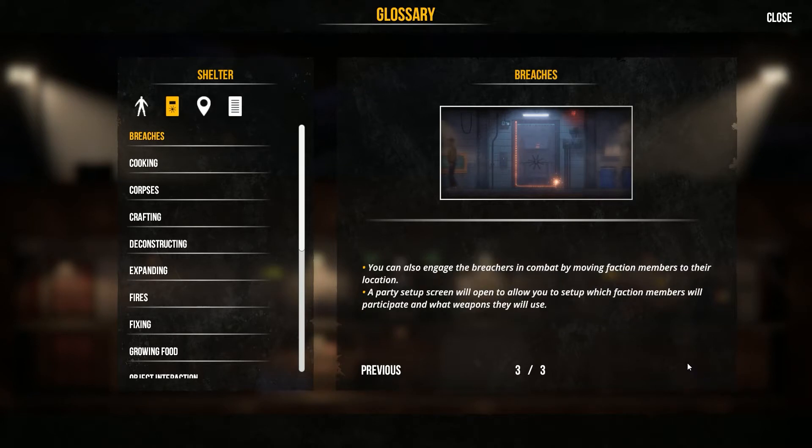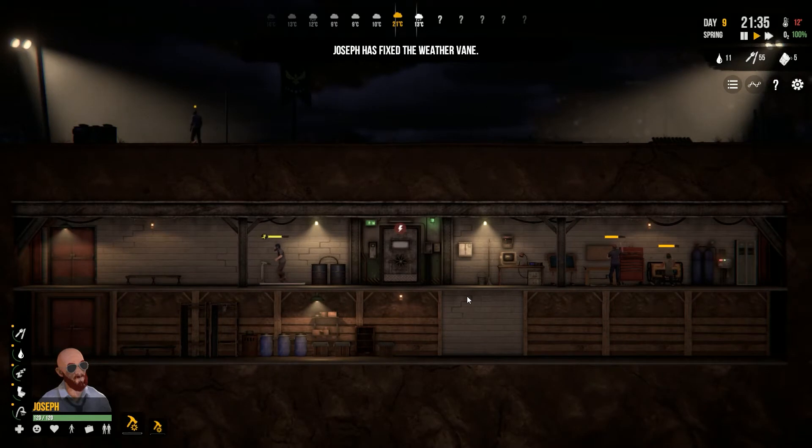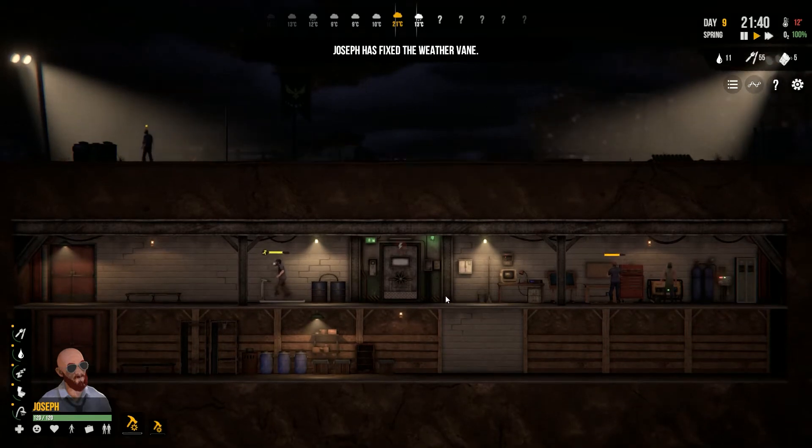You can also engage the breachers in combat by moving faction members to their location. A party setup screen will open to allow you to set up your faction members who will participate and what weapons they will use. All right, so that's what we're waiting for. Like I said, the thing in the beginning said every 10 days or so.